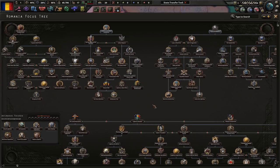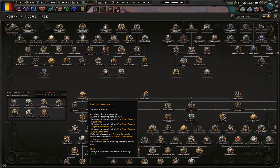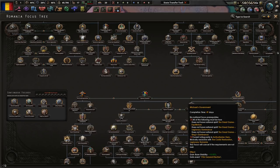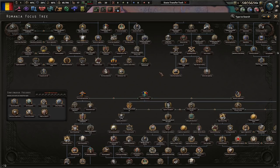There's going to be a struggle between me, the king, and the captain who wants to take over and create a legionary Romania. I want to go down in this campaign as the Carlist Restoration. We might end up going down the Michael's government route, but I really want to go with the Carlist Restoration, so that in some other campaign someday I eventually do choose legionary Romania.